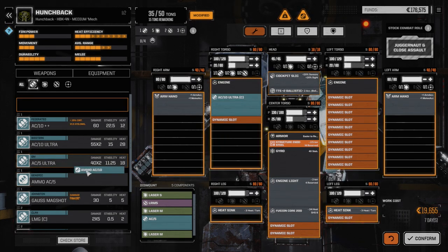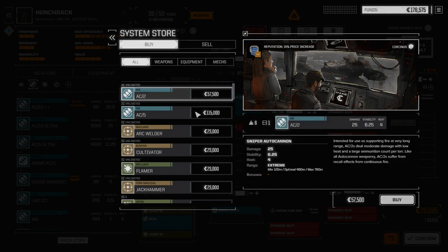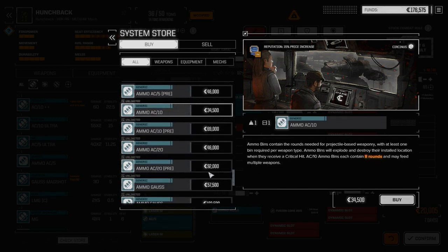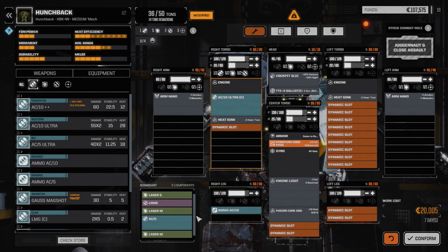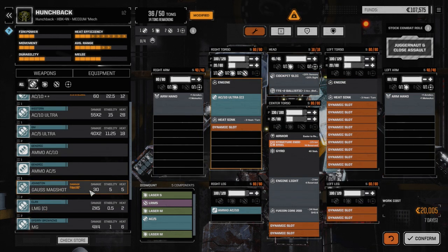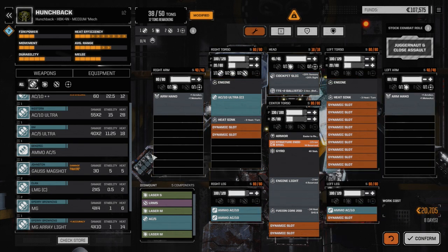I'm thinking something more along the lines of a medium-ranged platform — max range around 600. The Clan AC-10 ultra has max range 510, so I think we can go with that as the main weapon. We can't use precision ammo, so we'll need to buy some AC ammo. We'll pull the heatsinks out of the legs and buy two more tons of AC ammo. That gives us 12 rounds of double-rated fire, which is fine for the missions we're doing now.